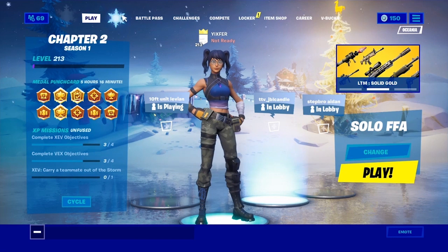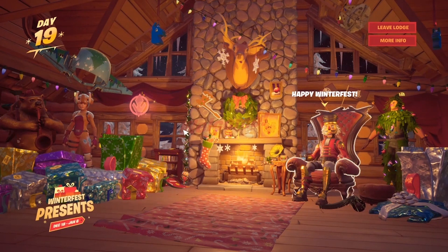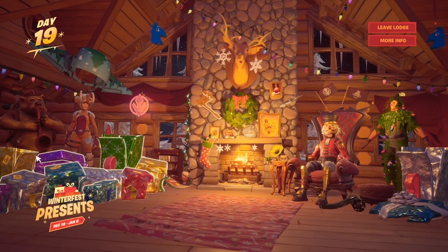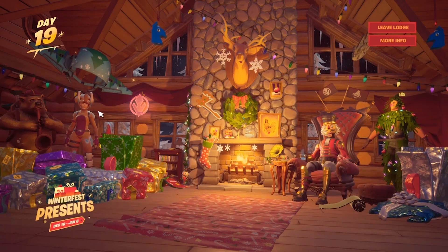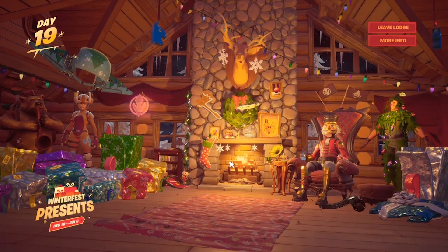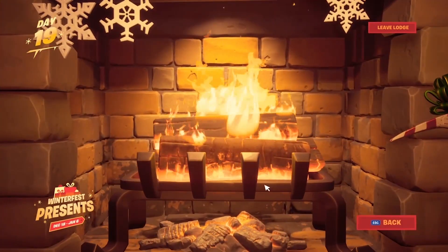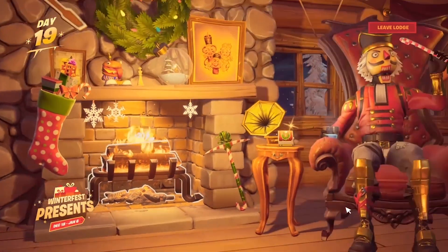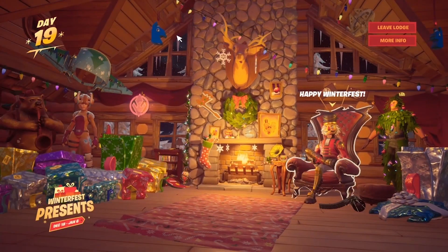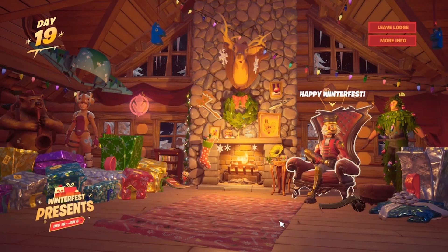As you guys know, there were two hidden presents in the Fortnite Winter Fest cabin. This might be one of them. It is in the chimney — you received two skateboards in the Toshki fireplace. Those were the two secret presents so far, so you never know, there might be more skins or more presents coming.